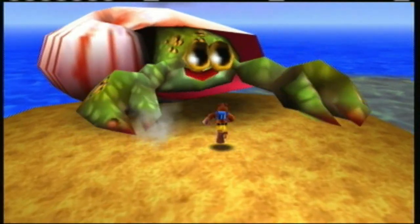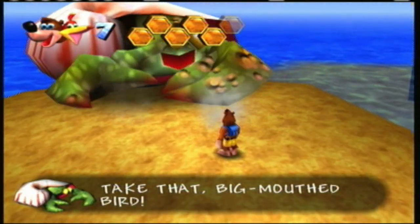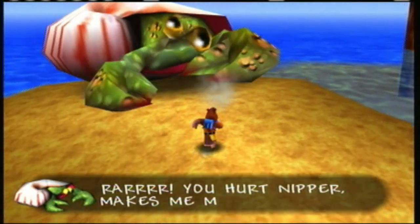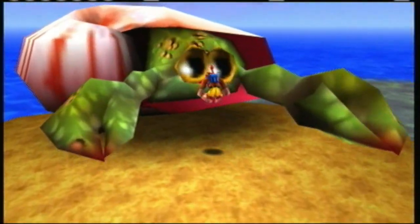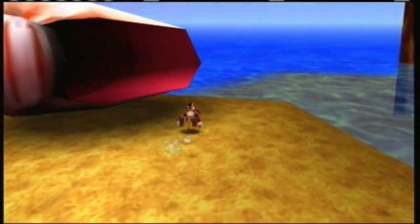So he's gonna nip at you — I mean, he is Nipper. That was not the right button. The idea is you jump and press — on the N64 controller it should be B, on the 360 controller it's S — and you can peck him in the eyeballs. Both his eyeballs, which kind of look like testicles if you think about it.